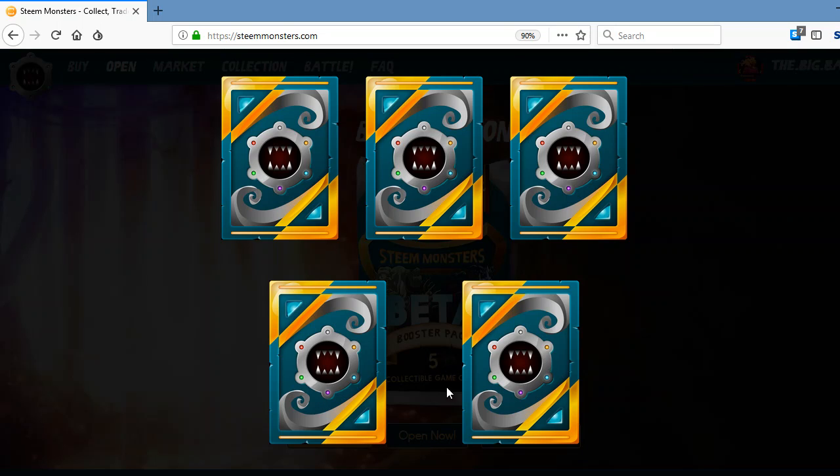On the first day we got a legendary and a gold foil, second day a gold foil, third day a gold foil. What are we going to get today?